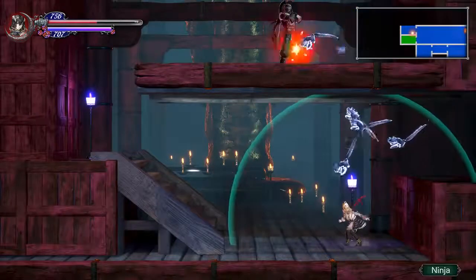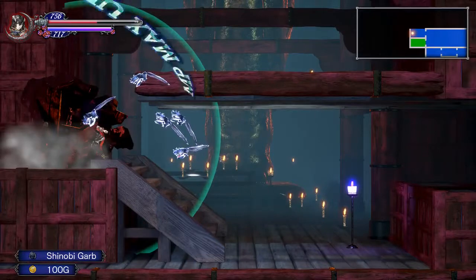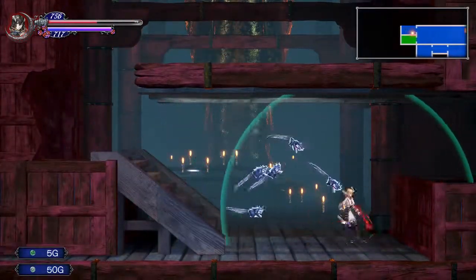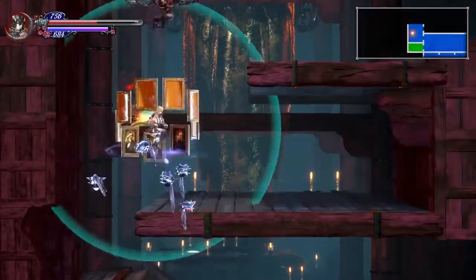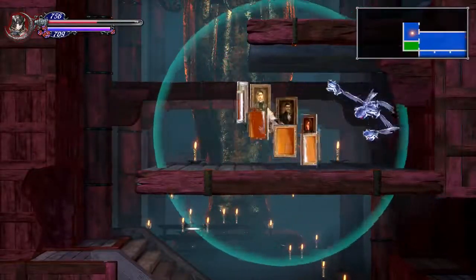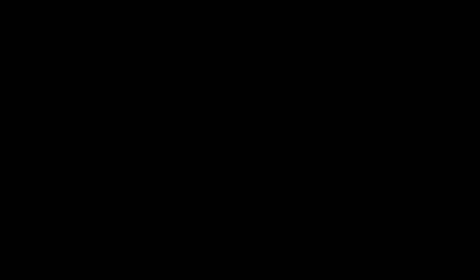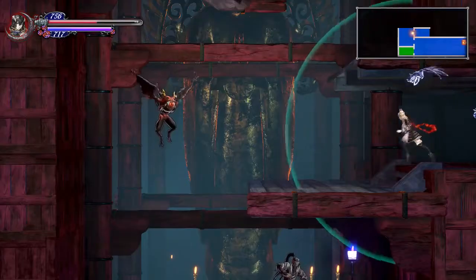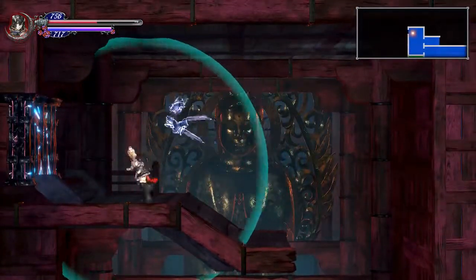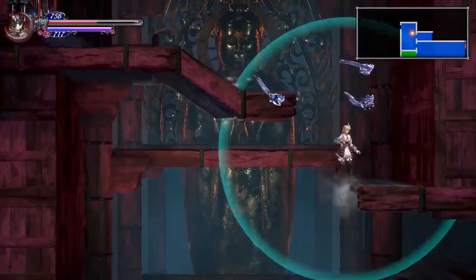Save point? No. I'll just let my piranhas bite him to death. More MP? That's good. It's a pretty cool area. Blue gate - and we can open it. Oh, nope. We're not going in there, not yet.